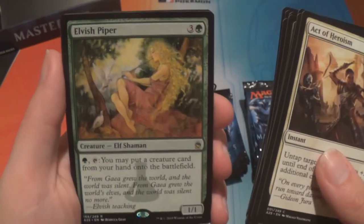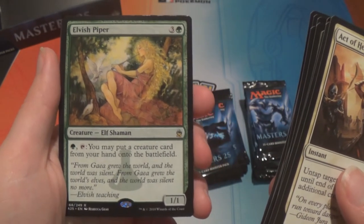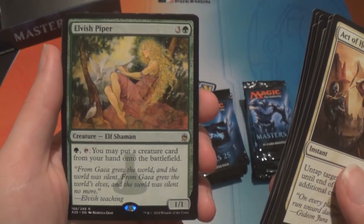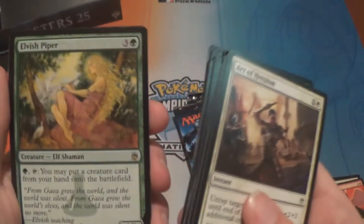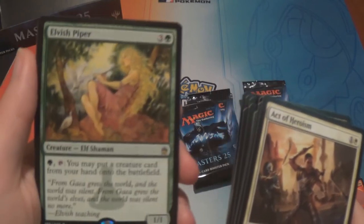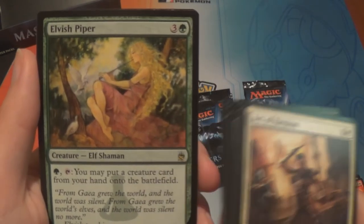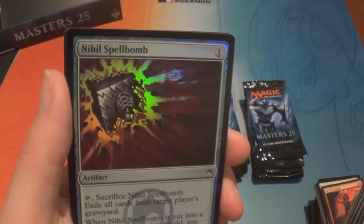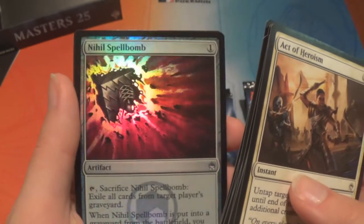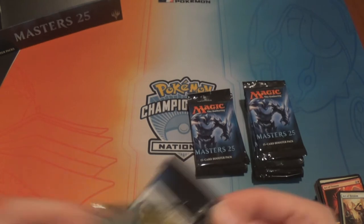We have Mishra's Factory, Lorescale Coatl, Myriad Landscape, and an Elvish Piper — three and a green elf shaman, 1/1. Green and tap: you may put a creature card from your hand onto the battlefield. That lets you put your big creatures down, sure. And a Nihil Spellbomb — that also looks good in foil, and it's way more playable. It exiles a graveyard.